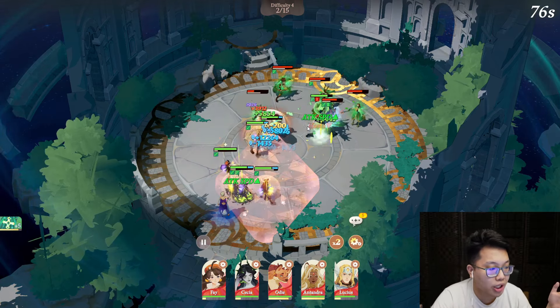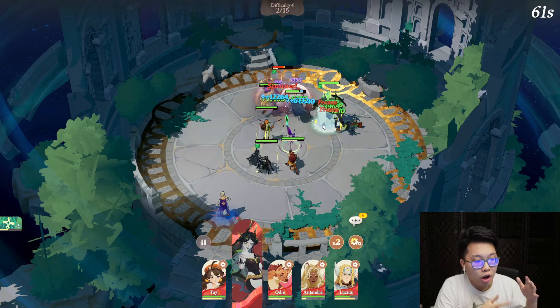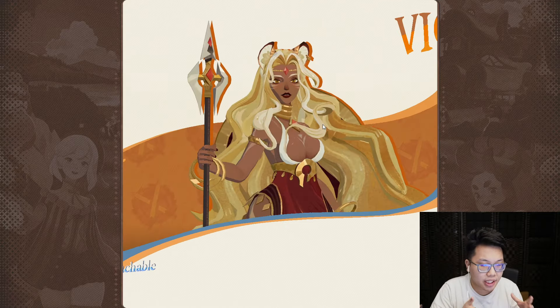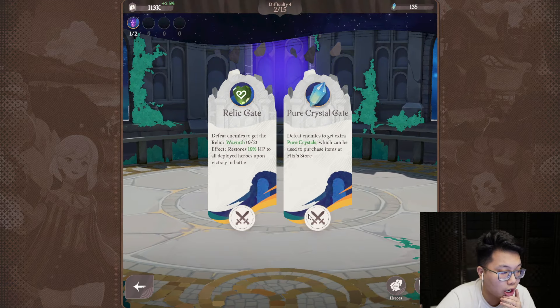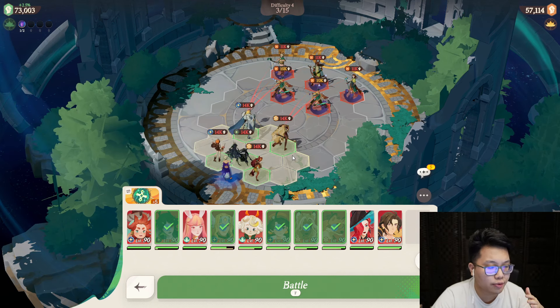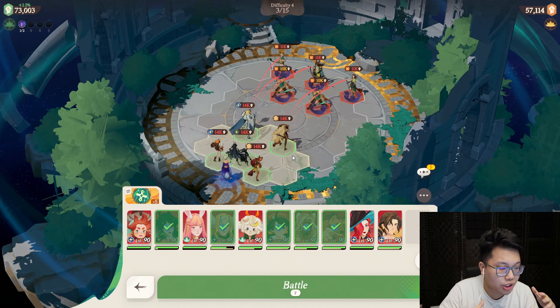A very common weakness I've seen from a lot of people asking for help in the team-up channel is that sometimes they just don't run enough tanks or enough supportive characters, or they just aren't adjusting their compositions. They kind of just want a one-size-fits-all composition.